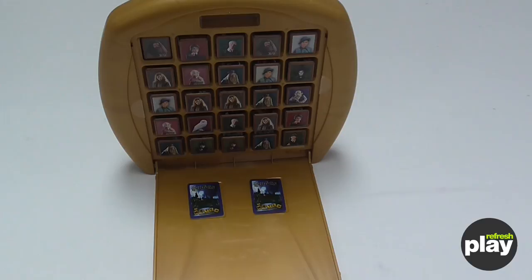The youngest player starts the game and will be referred to as player one; the older player is player two. Player one will push the top left corner cube out of the game grid. Player two will then use that same cube to push out and replace any other cube in the grid.